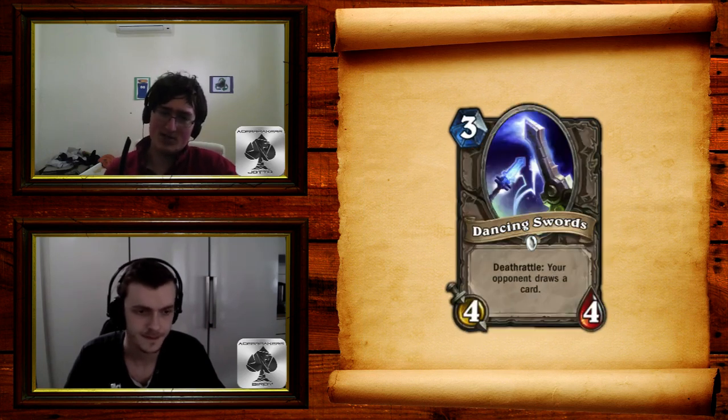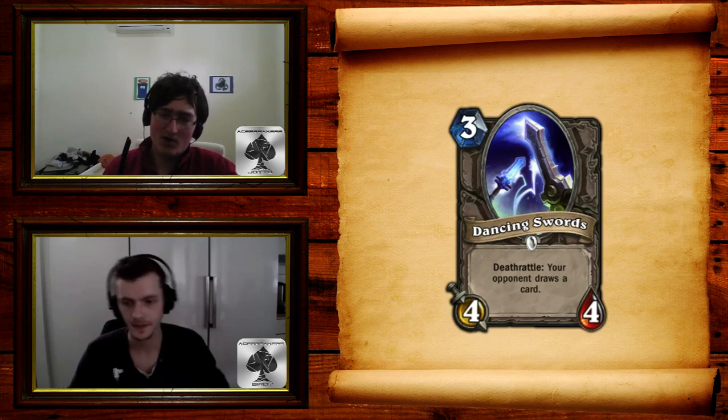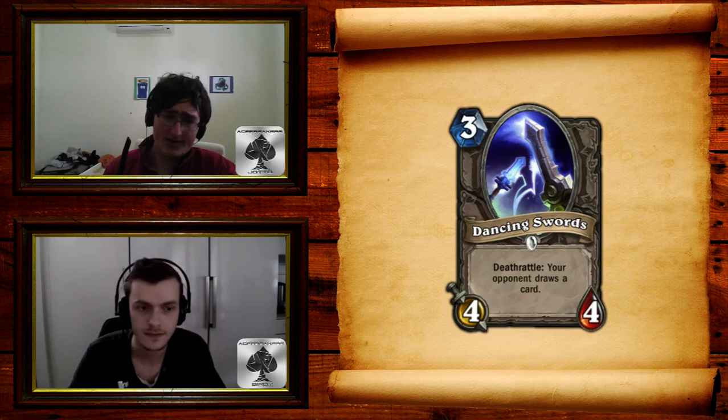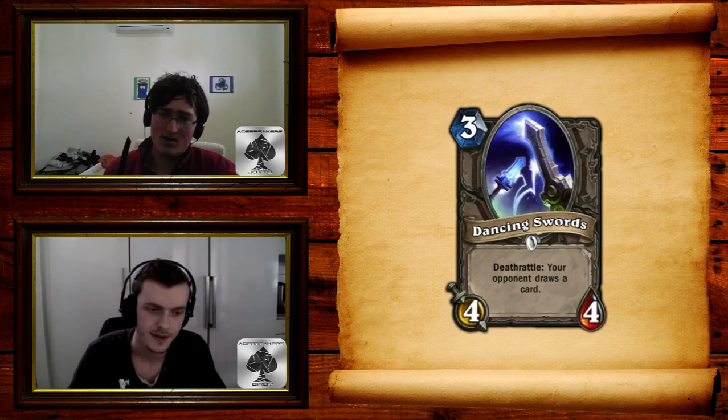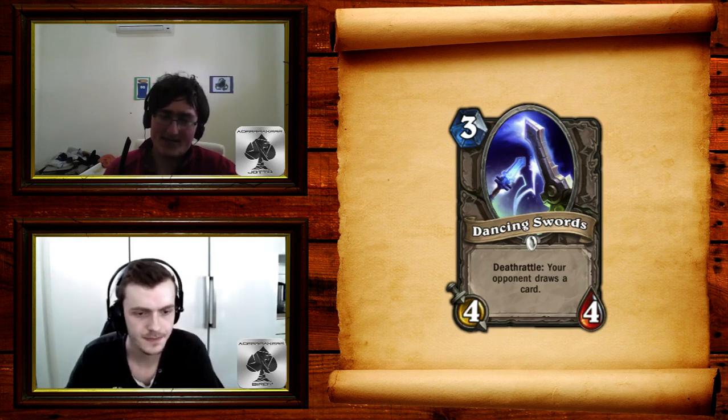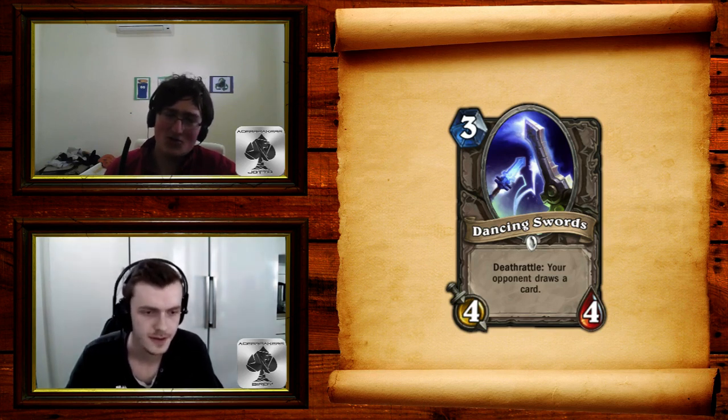Onto a card that does not have its place — Dancing Swords, a 3-mana 4/4 common with Deathrattle: your opponent draws a card. Last time I checked, 3-mana 4/3s have upsides. Why does a 3-mana 4/4 have a drawback? I said at the beginning, when we went over Dancing Swords originally, that it was okay because you needed Deathrattles for Undertaker. But as the rest of the set came out, it got worse. I think it's one of the worst cards in the set — bottom 3.